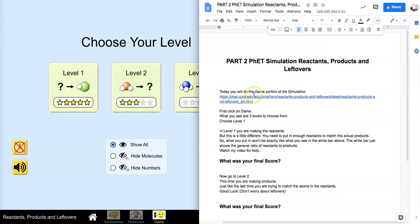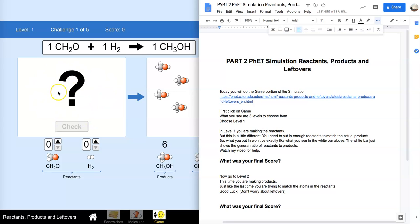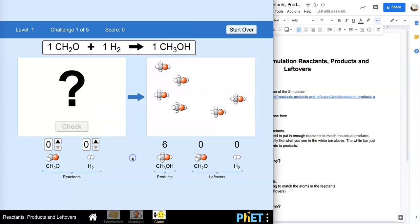If we look at our document, it says today you will do the game portion of the simulation. First click on game — we just did that — and what you see are three levels to choose from. We're going to choose level one to start with. In level one, you are putting in the reactants. But this is a little different than yesterday: we need to put in enough reactants to match the actual products. We're trying to get these products out of the reactants we put in. Remember what we discovered yesterday — what goes in is what comes out. We can't make new atoms. So we have to have the exact same mass going in that comes out. We have to match our mass on the reactants with the mass in the products. What you put in won't be exactly like what you see in the white bar above, but it will be similar ratios. The white bar just shows the general ratio of reactants to products. Watching this video will help you out.